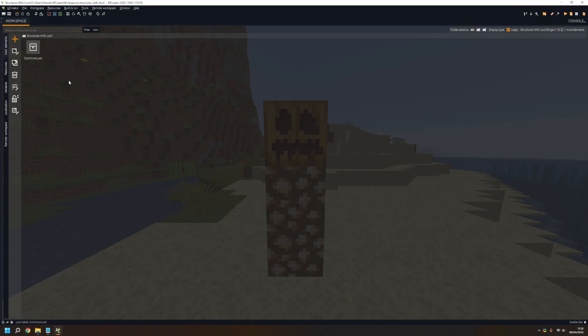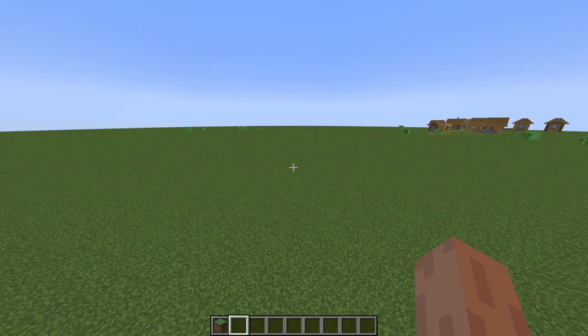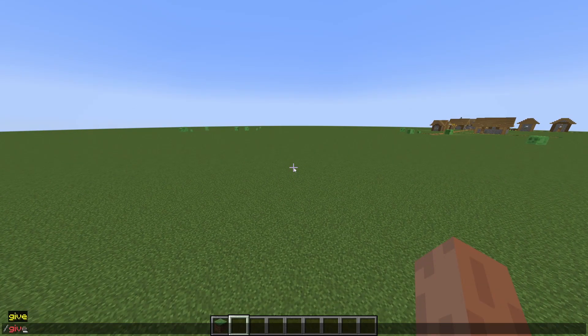I'm done with my structure now — just run your game. Inside the game, what we're going to do is give ourselves a command block.